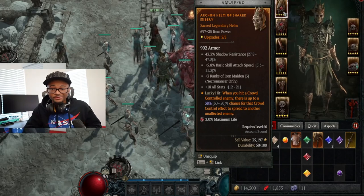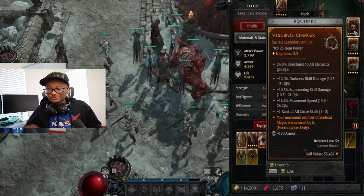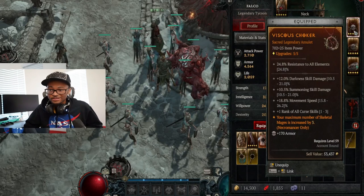I'm not gonna go over the full build here — check the frost necromancer build video on the channel for that. But we also use this piece, which I love: it increases your maximum number of skeletal mages by three. You need that because it increases how many skeletal mages are throwing out frost bolts. Very, very good — and it also gives 10.5% summoning skill damage, so that's even more helpful.